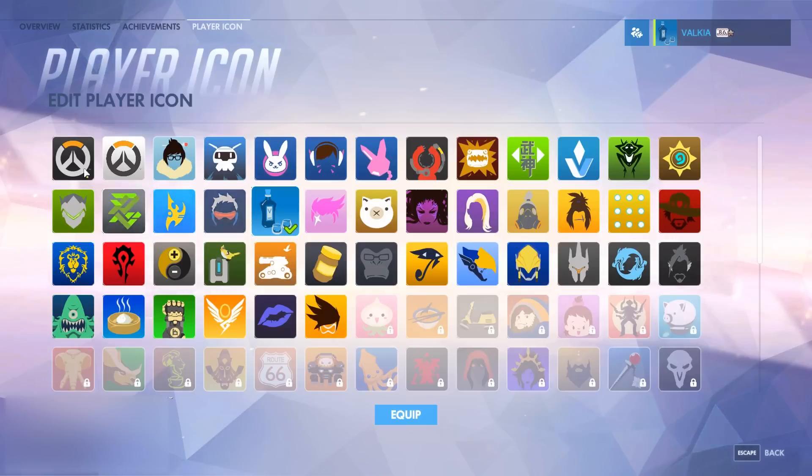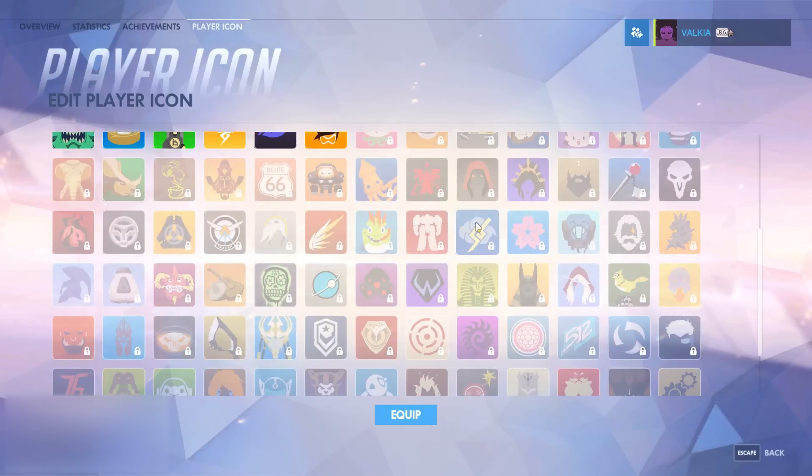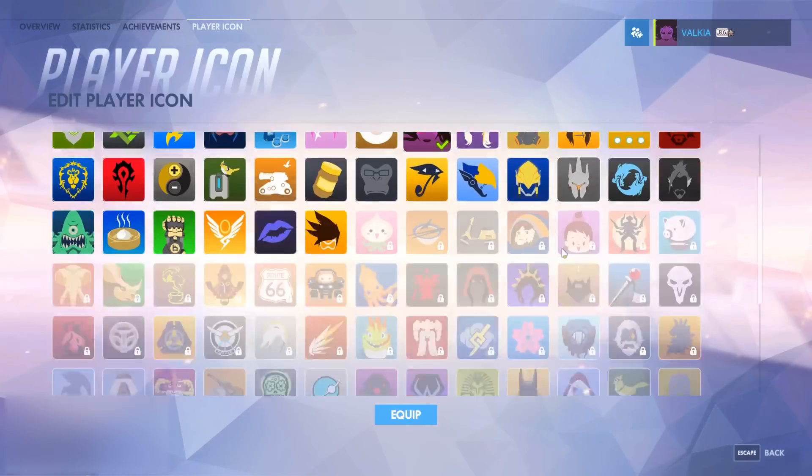Under player icon at the top, you can choose a player icon. If I select one, you can see in the top right hand corner my player icon has now changed to whatever I've selected. These can be unlocked in loot boxes or from achievements.